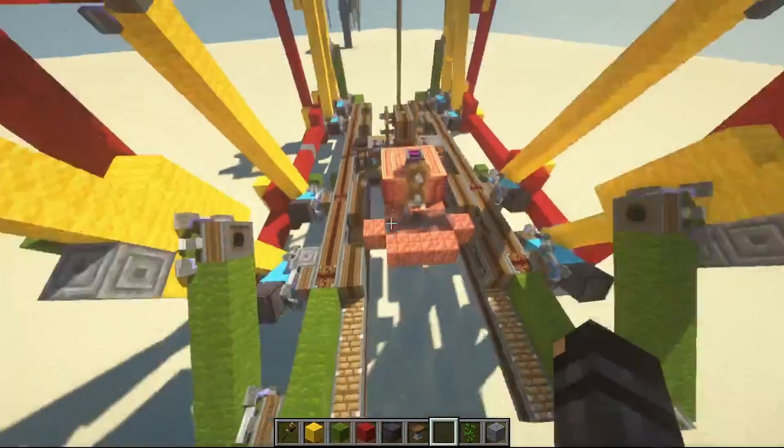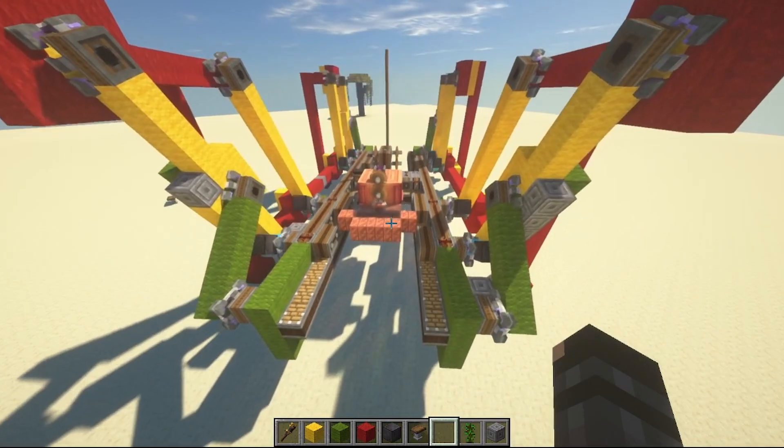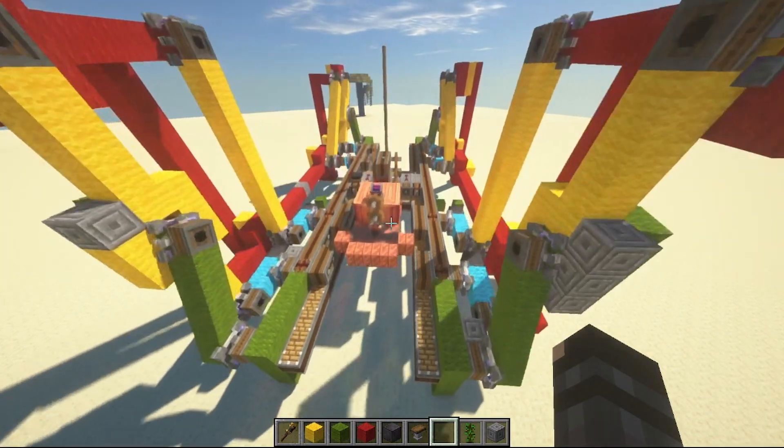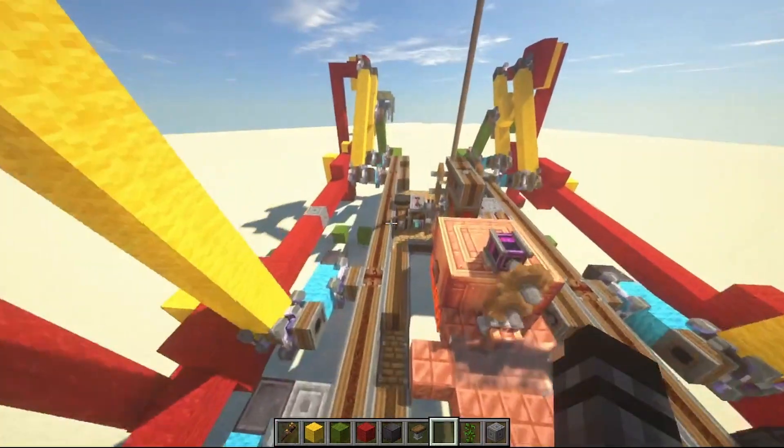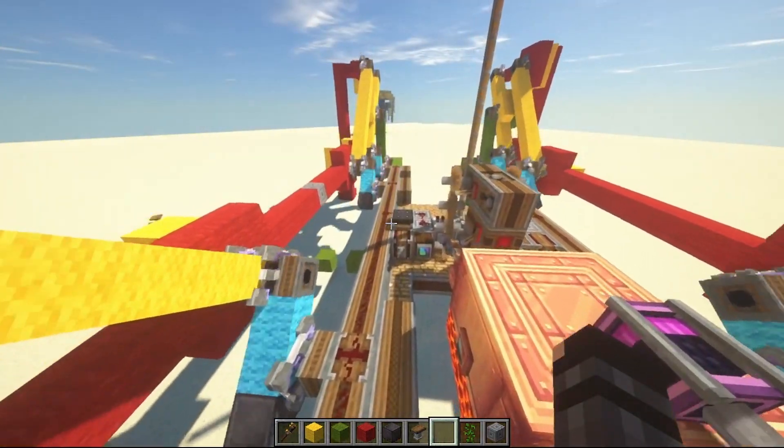I'm going to get up here — it'll be easier to see when we're not on it. So now we see the walking machine, it's slowly coming towards us. It's not super fast, but I still consider this to be a prototype. There's probably optimizations I can do.